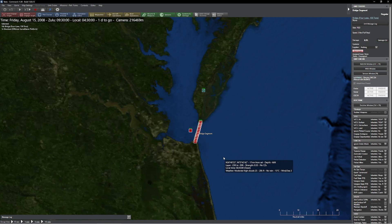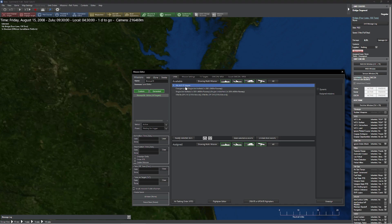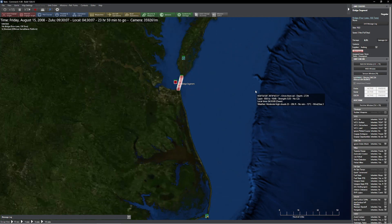So let's do that. I'm going to grab this — Control F11 — and go ahead and set up a strike. We'll do a land strike here. We're picking the appropriate units for this, which happen to be AJS 37 Viggens. That looks pretty good to me. All right, that's looking solid. Let's go ahead and unleash some hell.